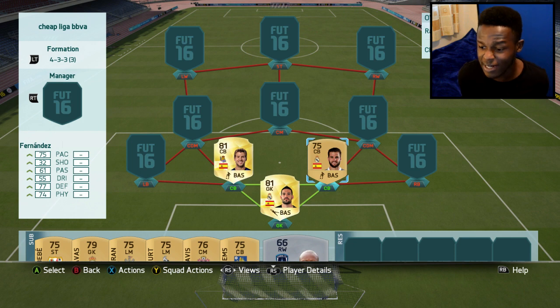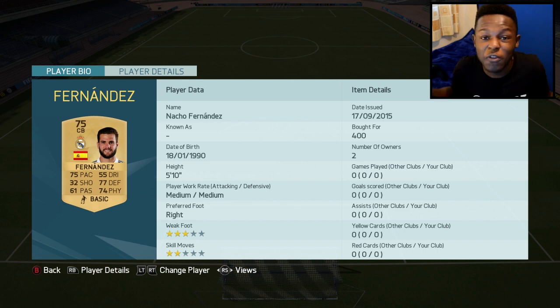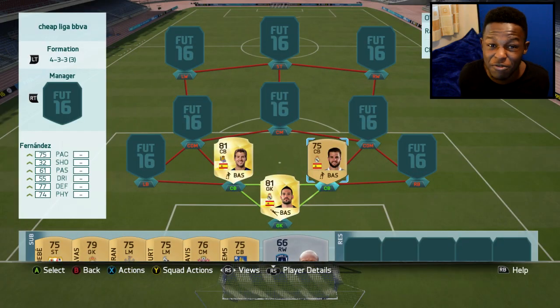Here are my two centre backs. I went for Martinez as well as Fernandes. Fernandes was a silver in FIFA 15 - I actually used to use this guy all the time - and now he's been upgraded to a non-rare gold. He's got 75 pace, 77 defending and 74 physical. He only goes for 400 coins so he's an absolute steal. If you have 400 coins, definitely get this guy because he is OP.